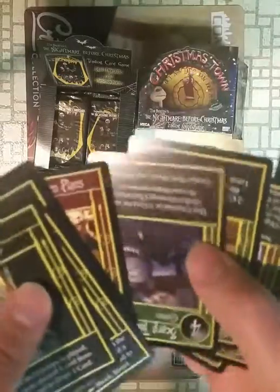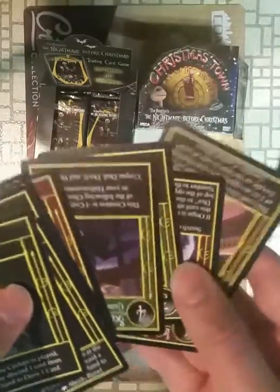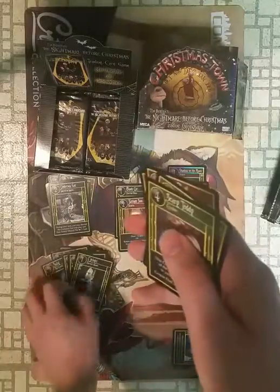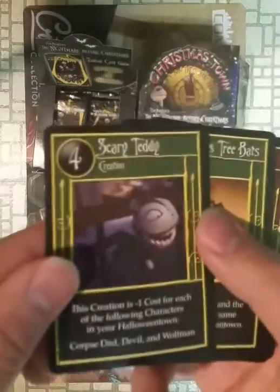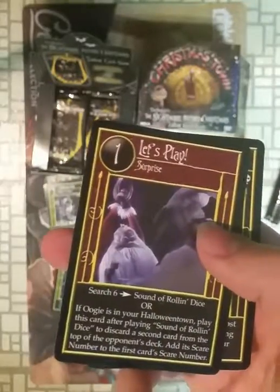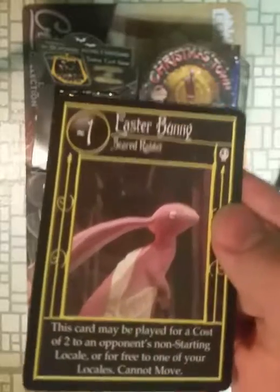Another Oogie Boogie card. The packs flip for some reason, so I'm going to get a random amount and we'll need to flip the whole stack. Uncommons. Scary Teddy. Christmas Tree Bats. Let's Play. Easter Bunny — not very scary, minus one. Look at that bunny. Roar.